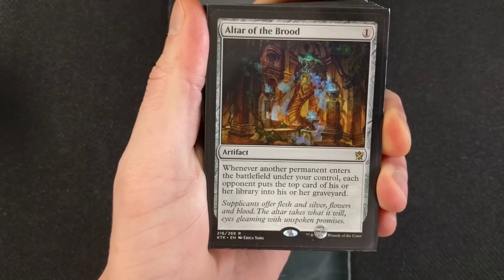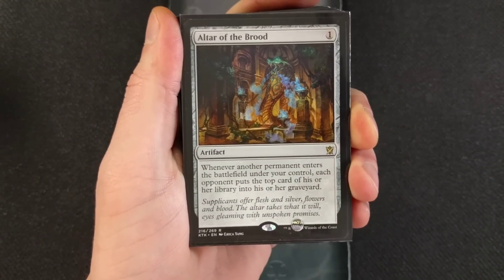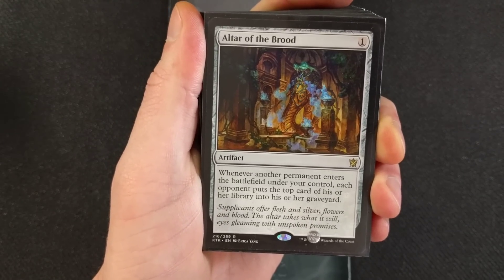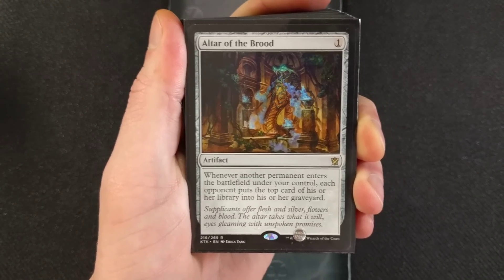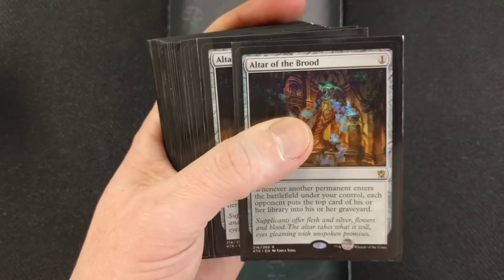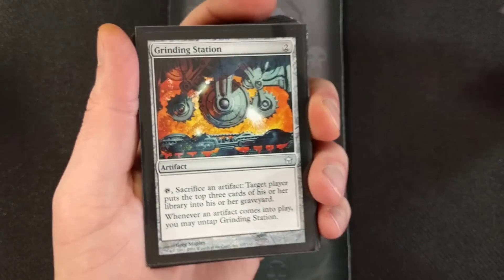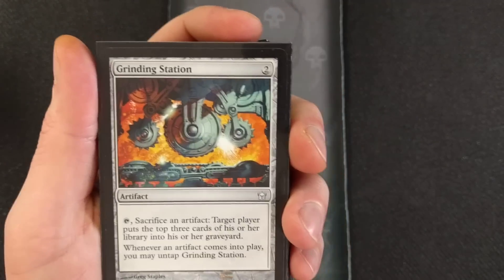Altar of the Brood — this is a necessity, this is a must for that turn one win. Altar of the Brood is one mana to bring out. It's an artifact: whenever another permanent enters the battlefield under your control, each opponent puts the top card of his or her library into his or her graveyard. We have four of them. This is a must-have to make this infinite combo work.